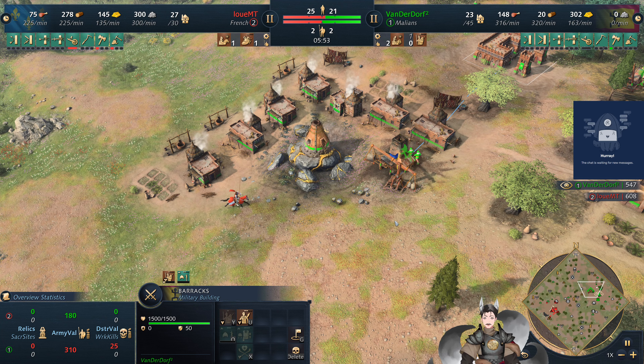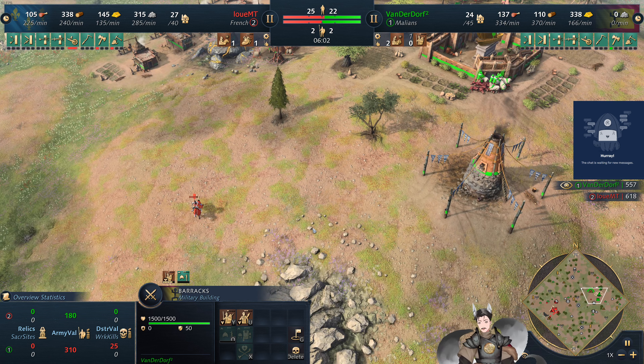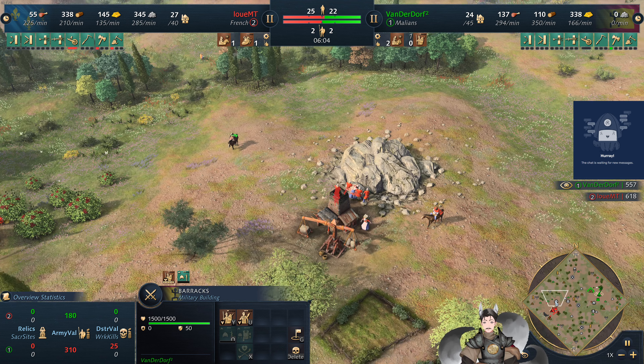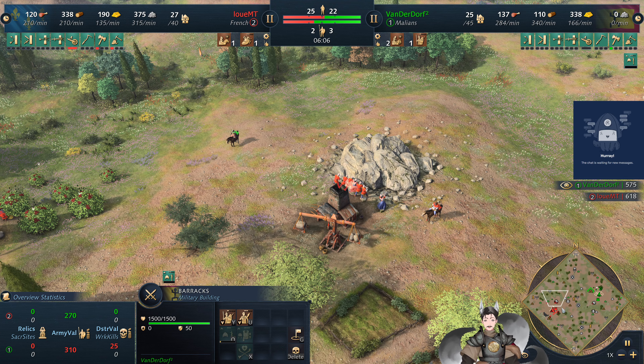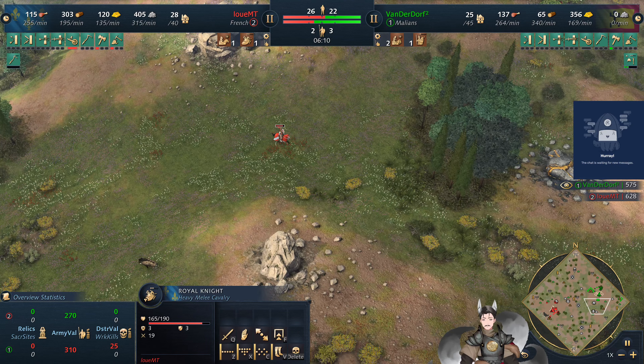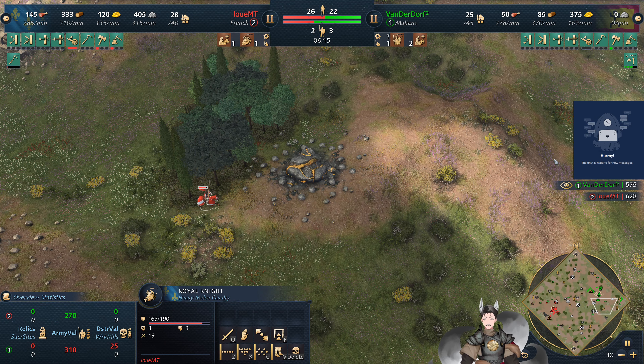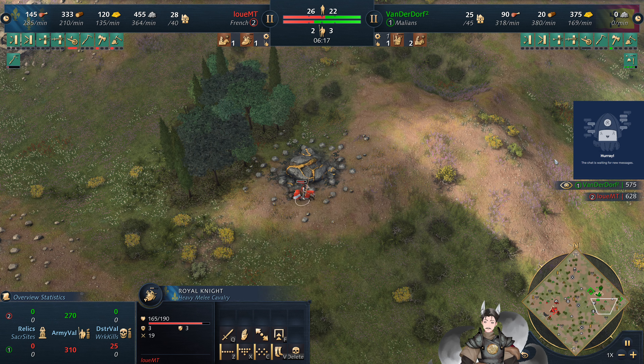Not only do spearmen have higher damage, but they also have Spear Brace. Musafati Warriors do have a Camouflage ability which could be useful, but it's really difficult to make that useful. Ardent Donzo research is on the way — one Donzo is on the field.